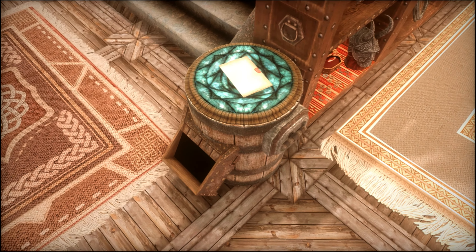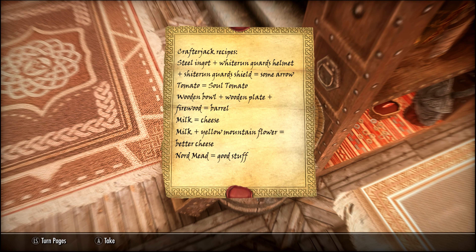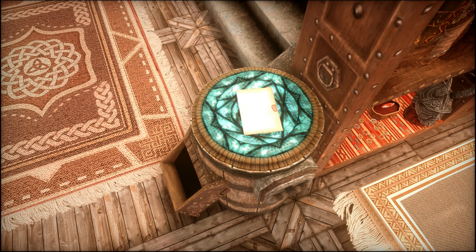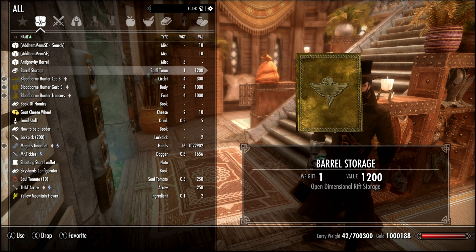Next, we're going to show off a unique crafting station called the Crafter Jack — what on Nirn is that? Well, you put items in the hole that match specific recipes, pull the handle on the side, and items show up on top. Here are the recipes you'll use to craft such items as some arrows, a salt tomato, a barrel, cheese, butter cheese, and good stuff.